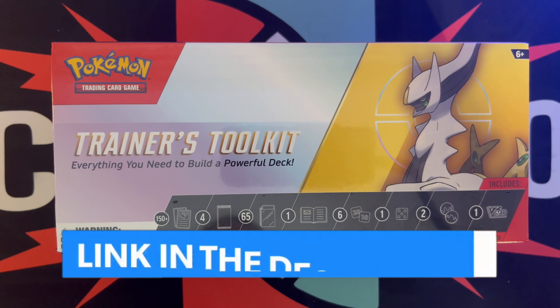Without further ado let's go ahead and open up this box. I just took the plastic off and it just slides out like this. Oh man this is sick. A little bit of scuffing on the edge but that's just fine. The box opens up like this — perfect for storing your cards.